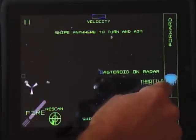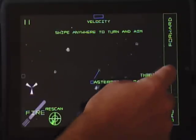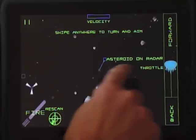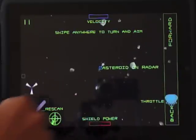Swipe anywhere on the screen to turn. A radar on the screen shows the location of the nearest mineable asteroid with a blue box. The nearest enemy is indicated by a red box. No enemies are present on this first mission. The first three missions are training missions and contain extra text on the screen to teach the controls. These go away after training is completed.